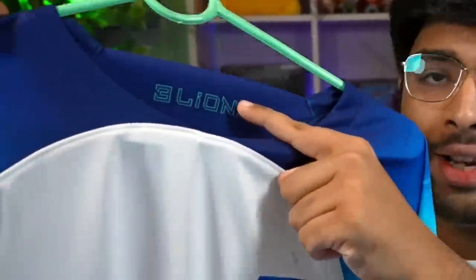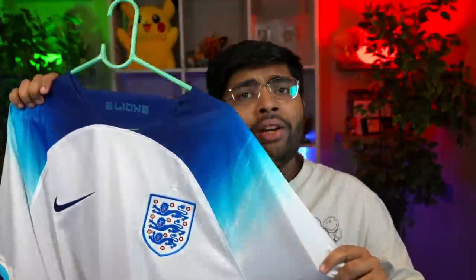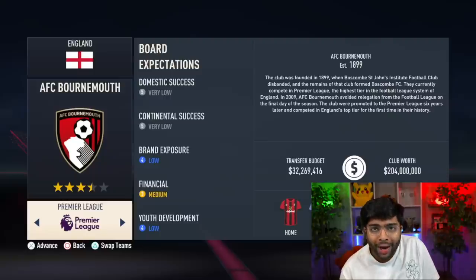The first kit I've got is the England home kit. I like this a lot. England have got a really good kit this time around. They've got the three lions written over here. I like the blues. Let's rate these kits that we see in today's video. I'm going to give England a solid four stars for their home kit.